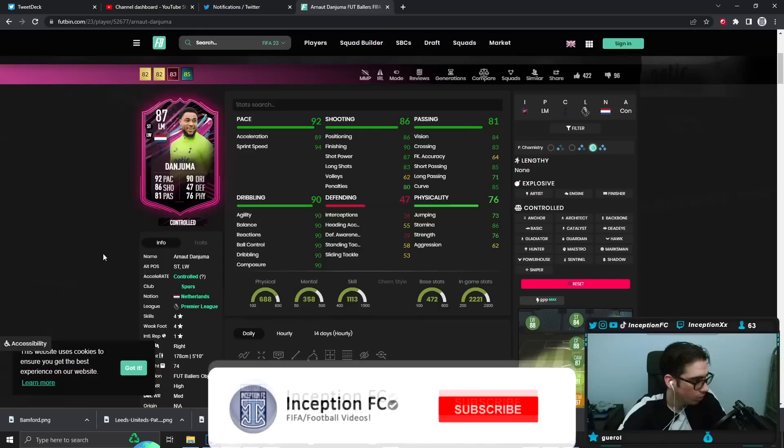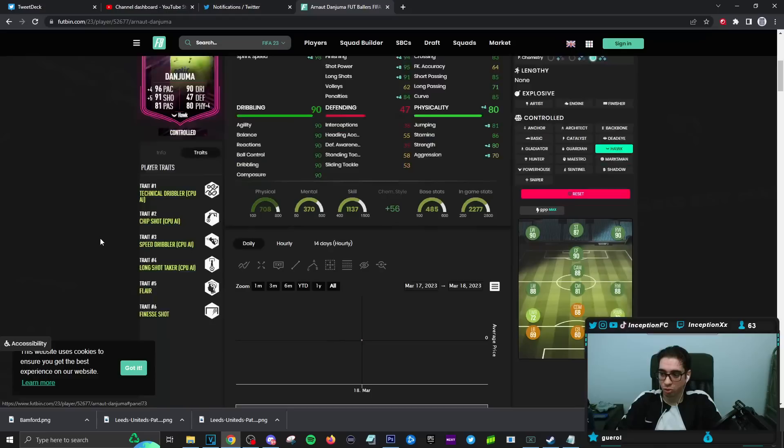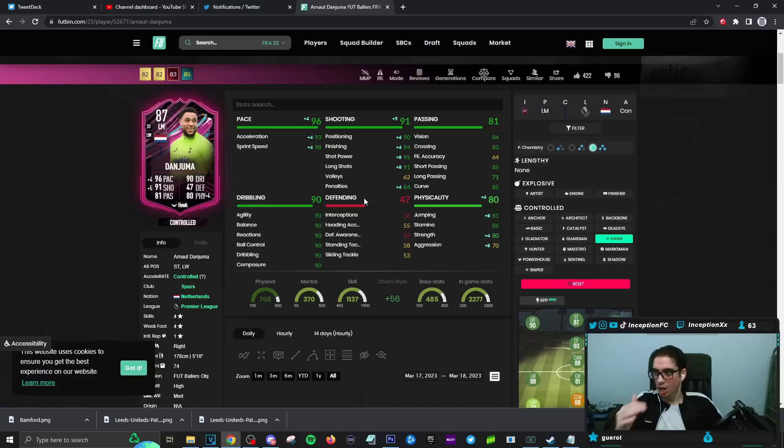Final verdict on the new Danjuma card. In regards to what you want the most out of the card — there's going to be situations where you may want to give him the Hawk chemistry style because the shooting balance he's given is definitely very, very nice in-game. With the shot power, the finishing, the long shots, the finesse shot — that comes off really nicely as well. I didn't even have to green some of these shots and he still hit them quite consistently, whether it was on his strong foot or his weak foot. So the Hawk is going to create a nice balance when it comes to shooting — somewhat high percentage strikes. But even the lower percentage strikes, he still did a pretty decent job.